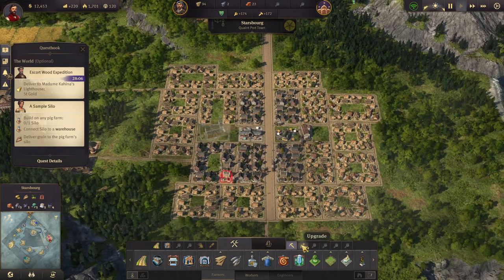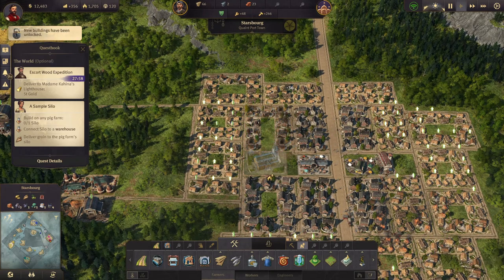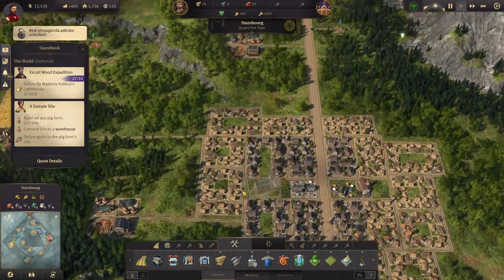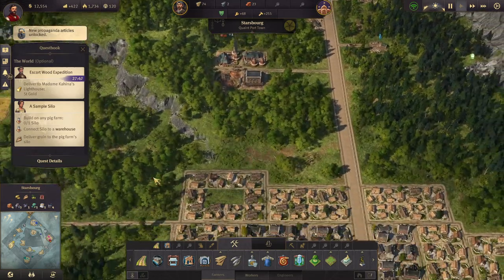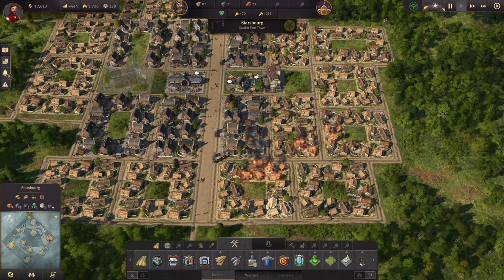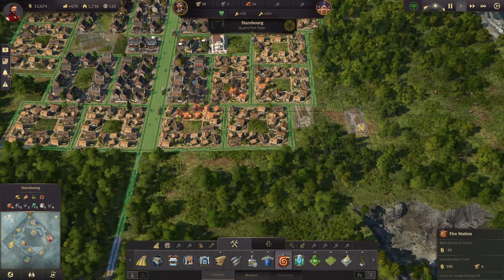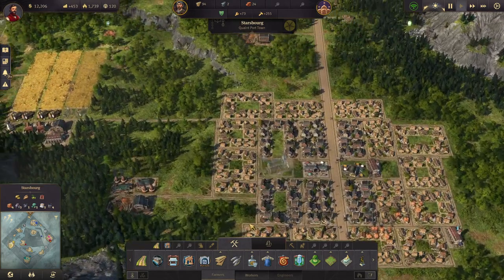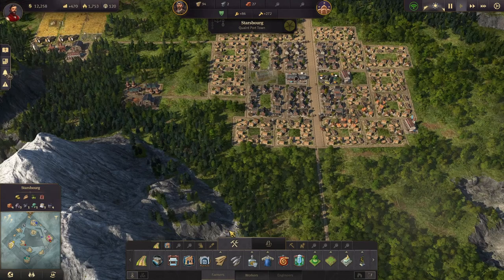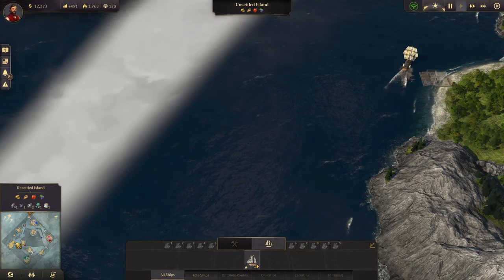That's some more farmer residences, which means we can upgrade some farmers. We have a fire somewhere - we do have fire stations everywhere right? There's the fire, and our fire brigade is already there, so that's good. It is getting out of control though - I think we'll build a fire station down here.